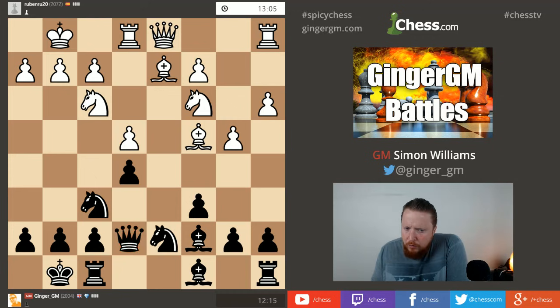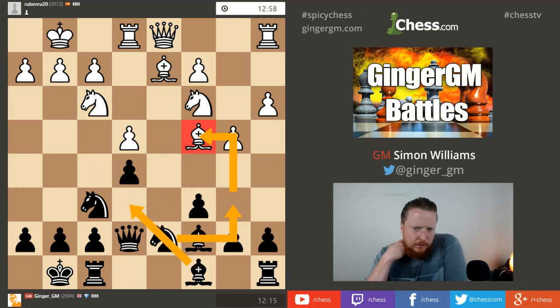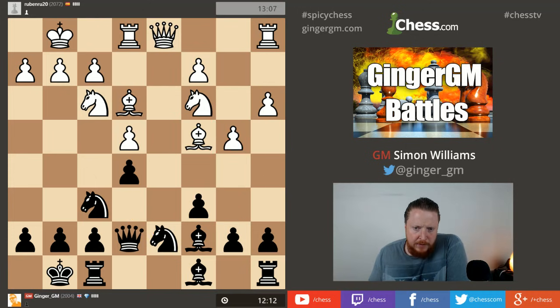Knight b6 could be okay if I continue with bishop e6 and try to get my knight into c4, since he's played b4 potentially weakening that square. That looks good. He wants to stop my knight from moving so he can put a bishop on this square. If I move my b-pawn to b6 he'll go b5 and I lose control of d5, so I want to keep my pawn on b7 defending c6 and d5.